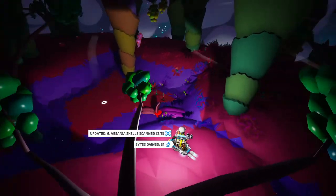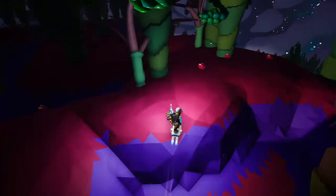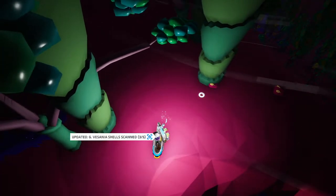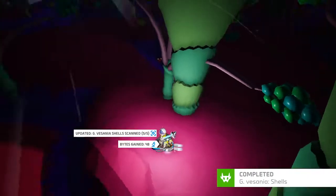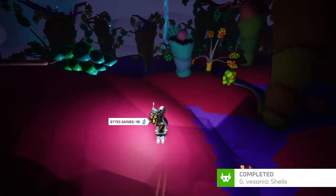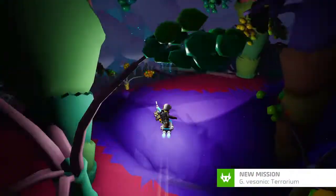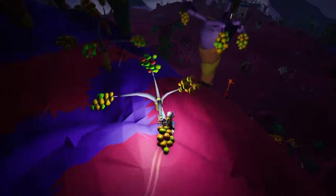There's a couple over there — I've got a little yellow bit you can see here. Very weirdly shaped. Alright, that is Vesania done for scanning at least. We can get our terrarium and see what resource we need. Let's do that before we head over to the moon.